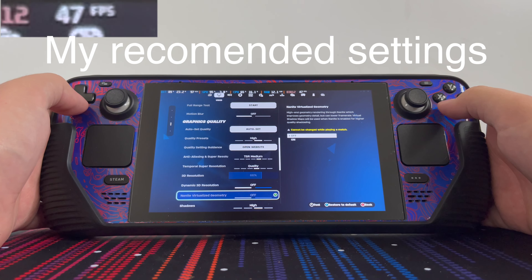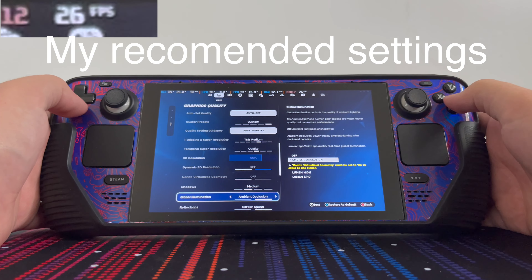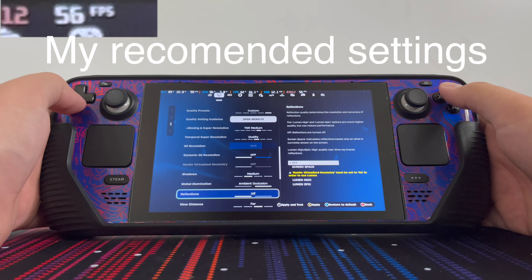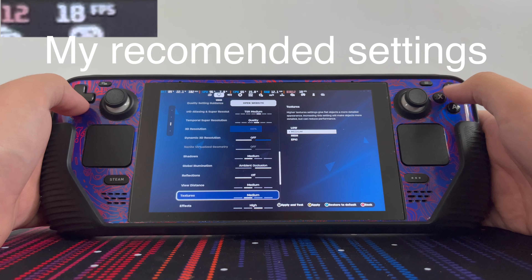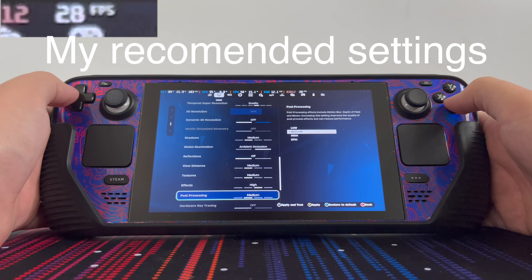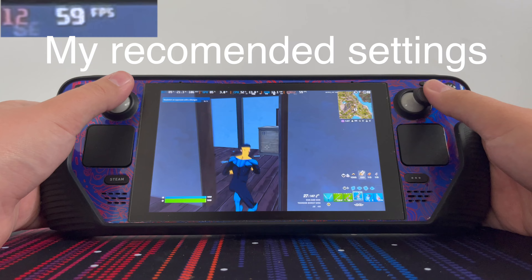Recommend turning off dynamic 3D resolution shadows — I set them to medium. Global illumination: keep on. Reflections: off. View distance: set to medium. Textures: medium. Effects: you can keep high. Post processing: low. Hybrid ray tracing: make sure that it's off. And cap FPS on.